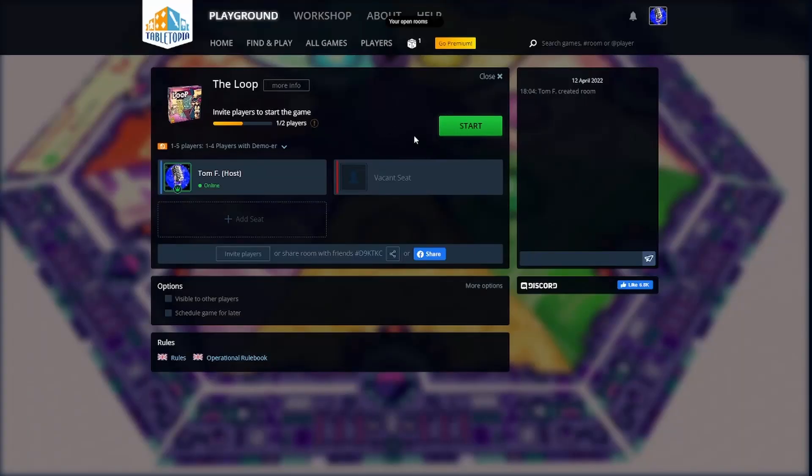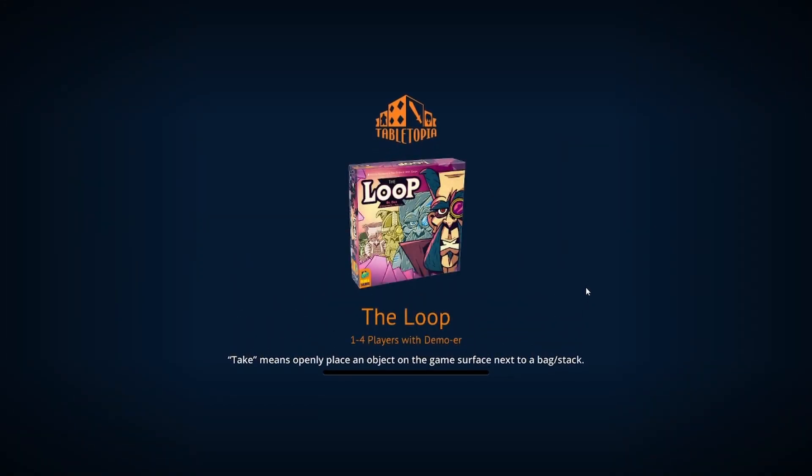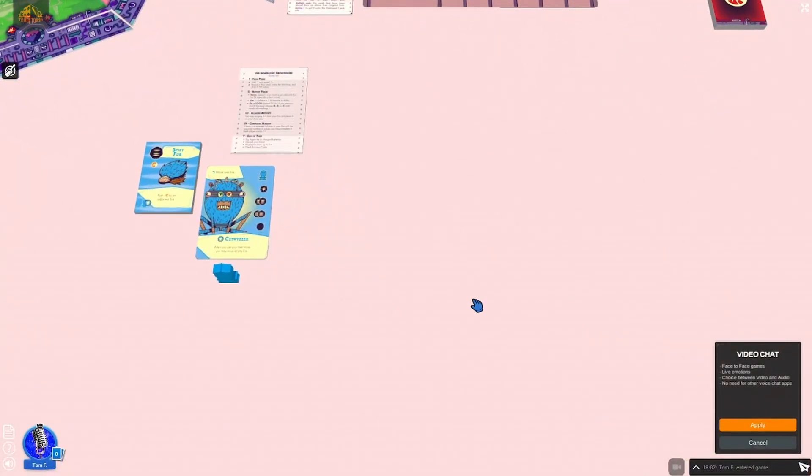Say we want to start the game. When someone else takes a seat and you have everyone in, you'll go into a ready-up phase. Everyone clicks — instead of 'start,' it'll say 'ready.' We'll continue and get into the game, going through our little loading screen. It just takes a little bit of time. One tooltip to note: 'Take means openly place an object on the game surface' — we'll get into why that's a useful tip in just a second.